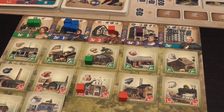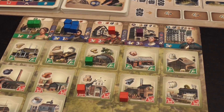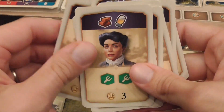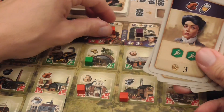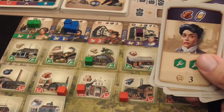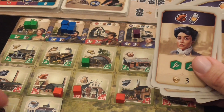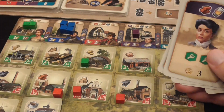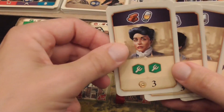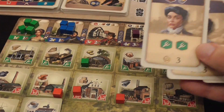Moving workers from their homes to working places, recalling them with gold to use them again, and using trade tokens are the ways you produce goods, which fuel the actions you can take. When it is your turn, you take exactly one action. That action may be — after producing the corresponding goods — to play a card. You produce what you need for the round, ask if someone has the remaining good, spend trade tokens to use their industry, they get gold from the supply, and then you play the card.